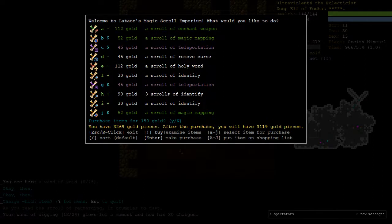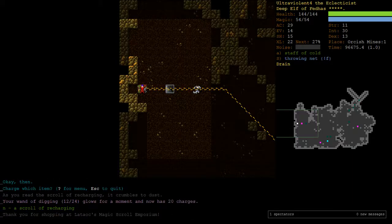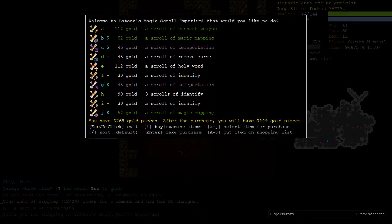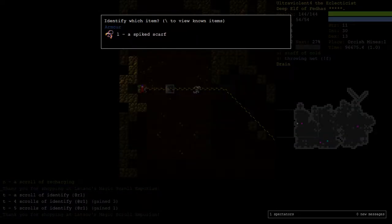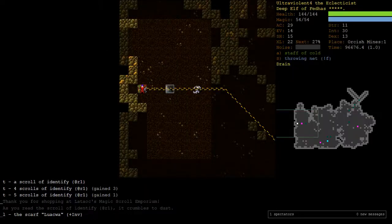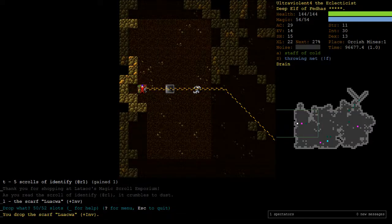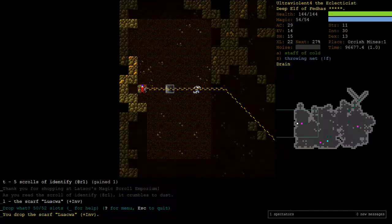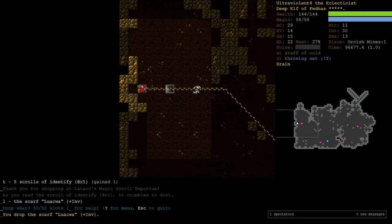ID, ID, ID. Spiked scarf plus invis - no, it's a bit underwhelming. The resistance is obviously much better - it gives us a point of cold resistance, which is 50% less cold damage. So we want to go back to Depths.